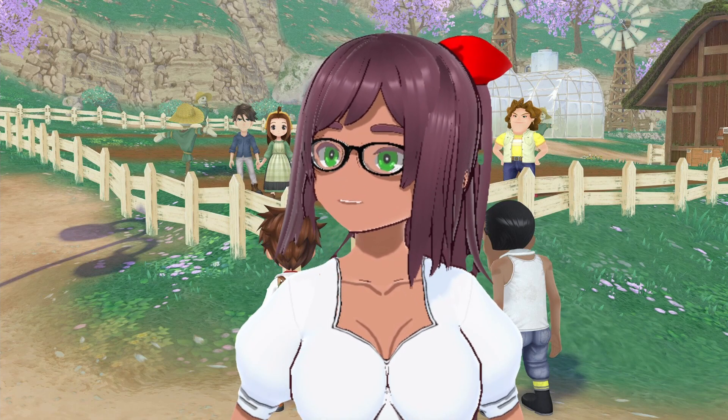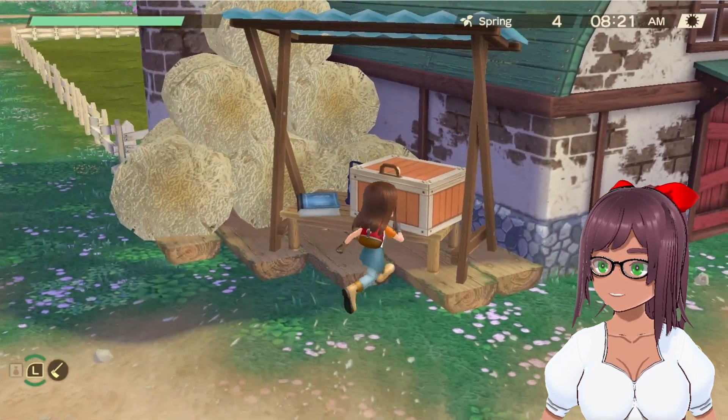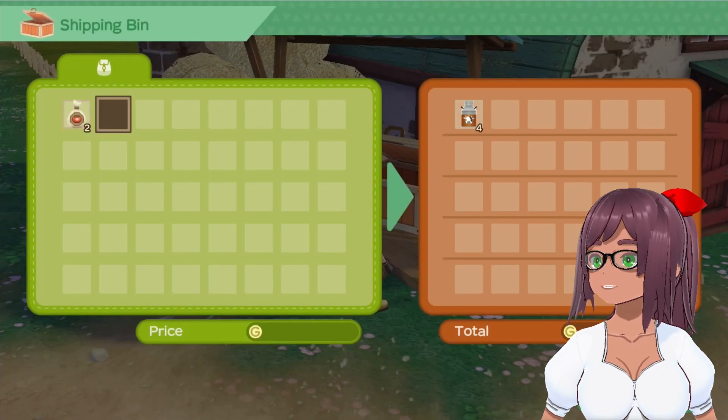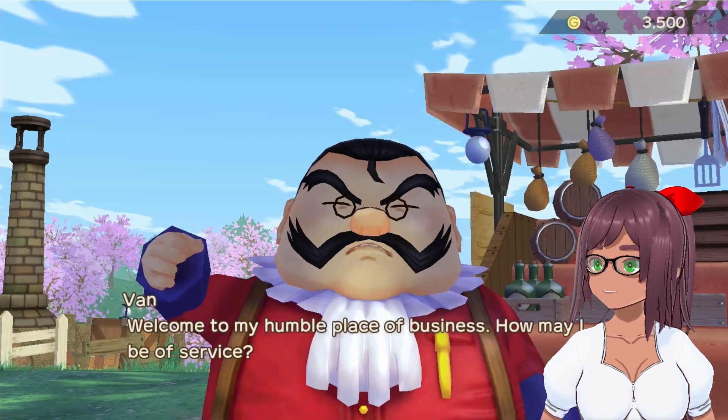Once they are harvested you can do one of two things. You can either put your crops in the bin and let them be sold the next day, or you can sell them to Van. It is recommended to sell to Van for higher profit. Just make sure you're working on befriending him to make that more efficient.